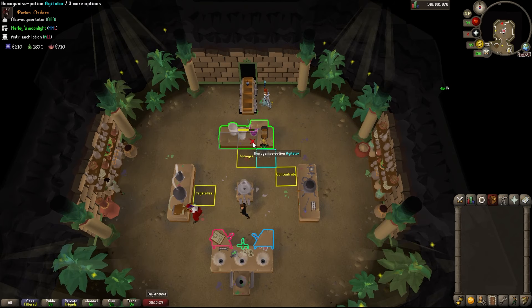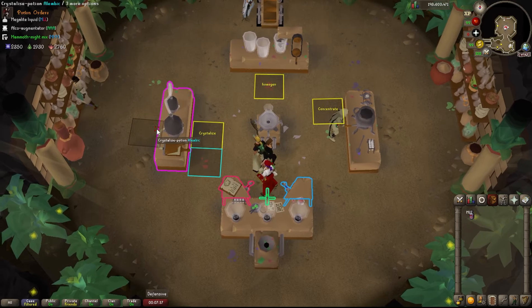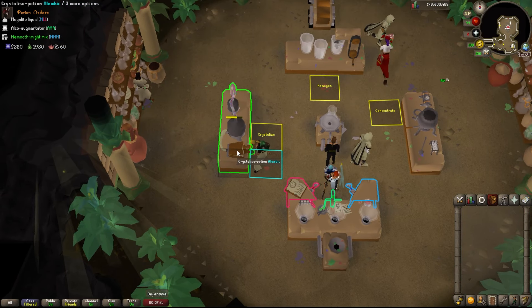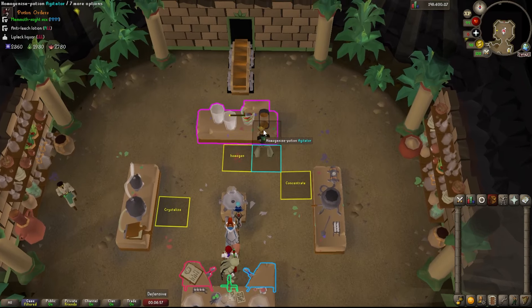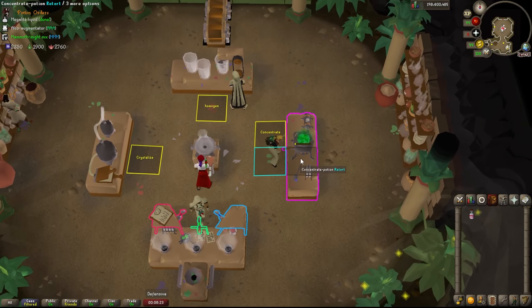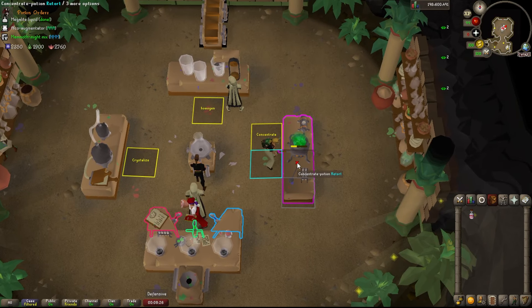Tip number 2 for the machines: the plugin is going to highlight the machine green. When that happens, just click. For the crystallization, you want to click once. For the homogenizer, when it turns green, you want to click twice. And for the concentration, all you need to do is spam click.